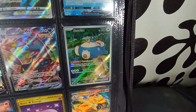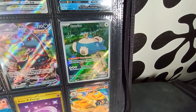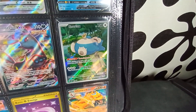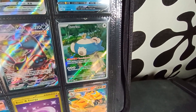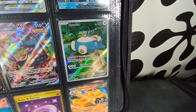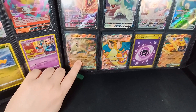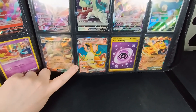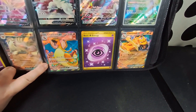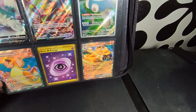We've now got the Snorlax Illustration Rare — this is a promo card from the Scarlet and Violet 151 Elite Trainer Box. So we're moving on to 151 already. To start off, we've got a Ninetales EX. We then got the Charizard Full Art, which was a pretty spicy pull. We then got the Gold Psychic Energy and then a Charizard EX, just a regular ultra rare.